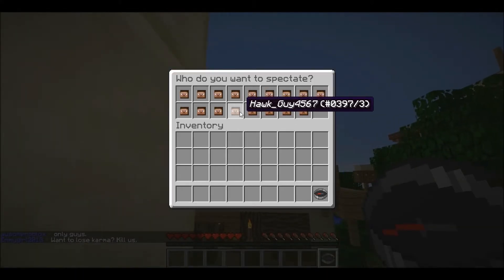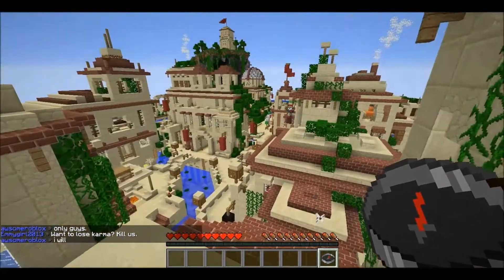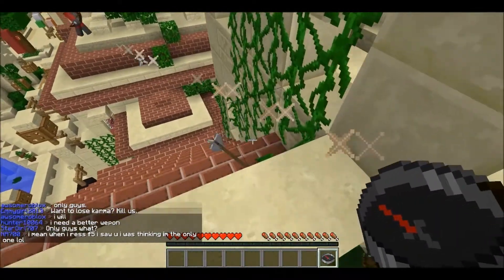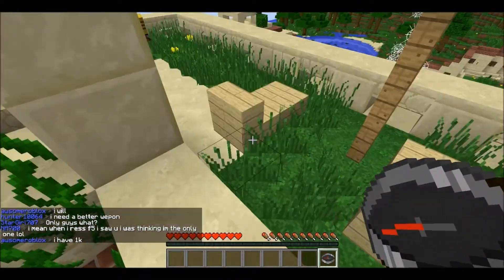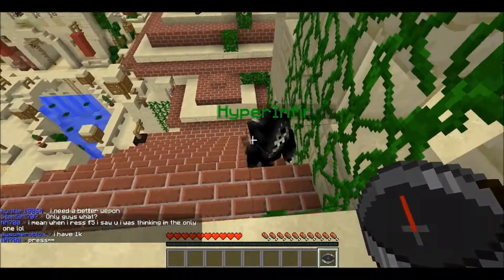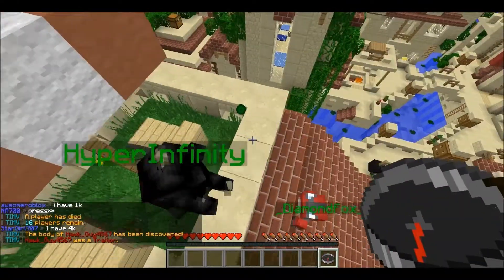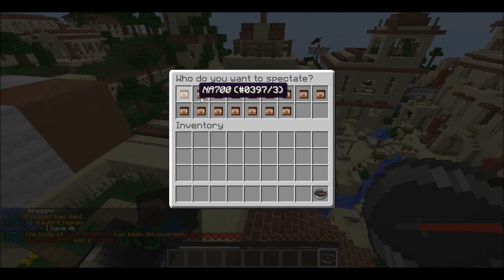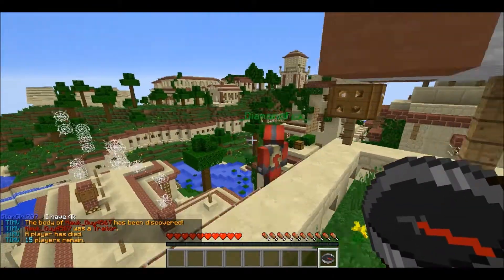She's one. Hawk guy. This is kinda cheating but whatever. I just blocked that arrow - I'm saving this dude, I'm blocking his arrows. Is Diamond X a traitor? Diamond Fox - he is not a traitor.